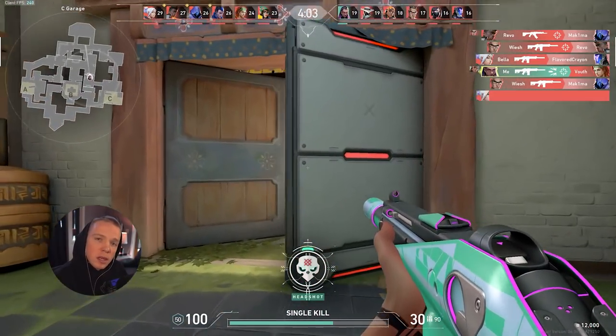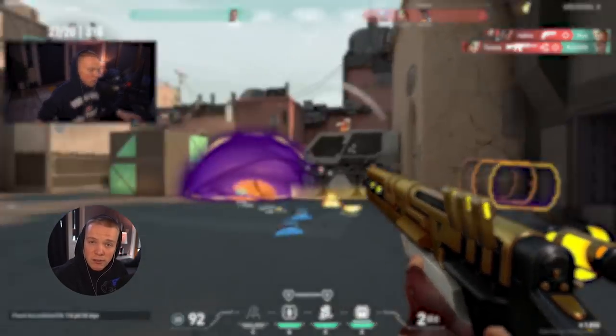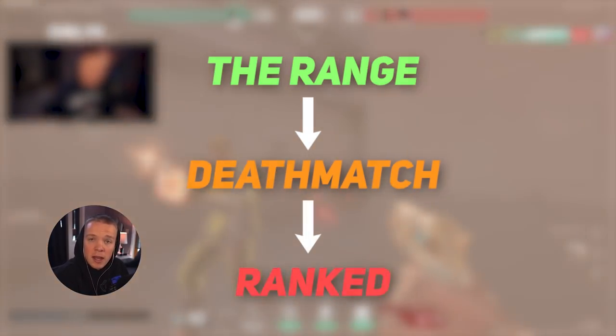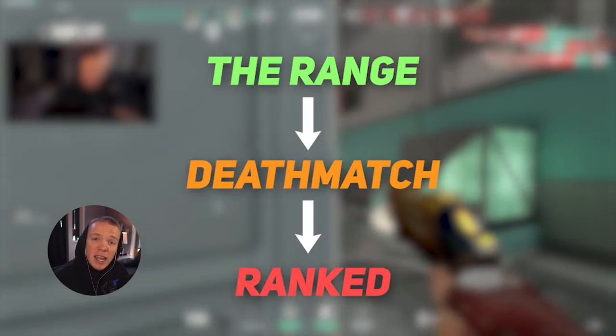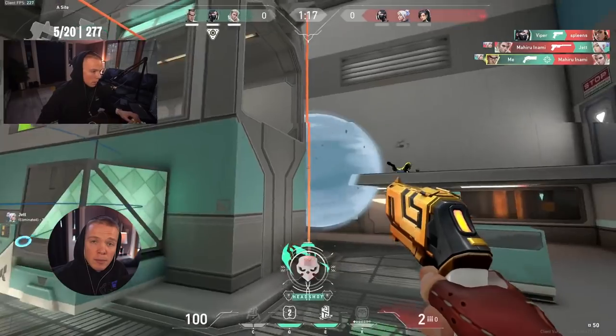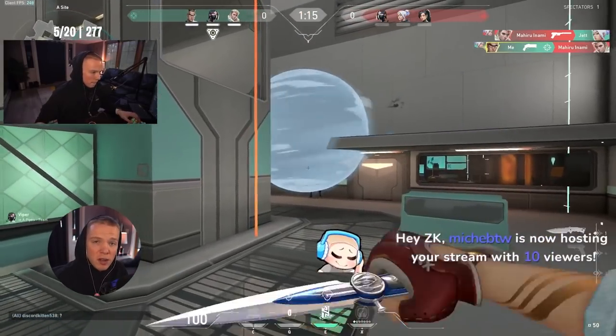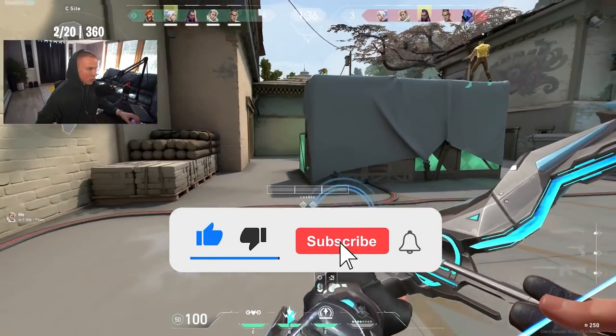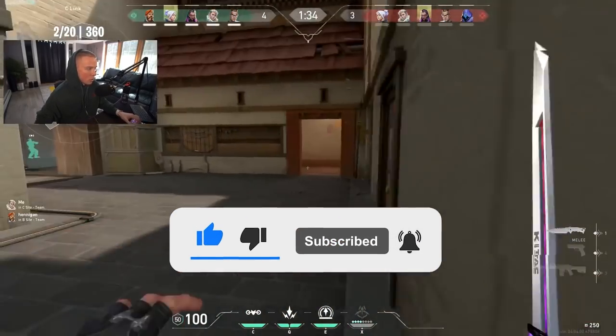When you're practicing, it's really important to transition from low stress environments like the range, to medium stress environments like deathmatch or unrated, to high stress environments like ranked. The only way to get comfortable in those high stress environments is to work your way up and put yourself in that scenario over and over to eventually form good habits. Hopefully this guide made you realize that your raw aim probably isn't your issue — rather, it's the mechanics revolving around aim like movement, crosshair placement, and a few other things as well. If you found the video helpful, please leave a like, subscribe, and turn on post notifications.